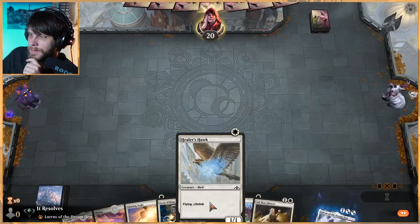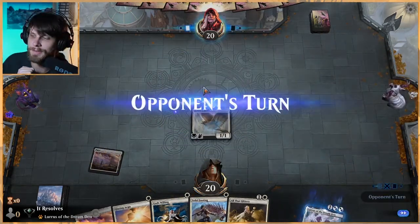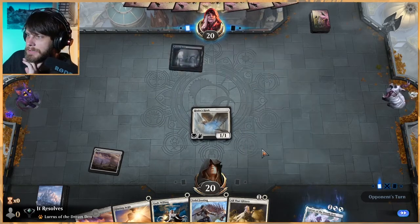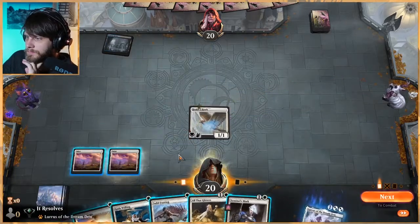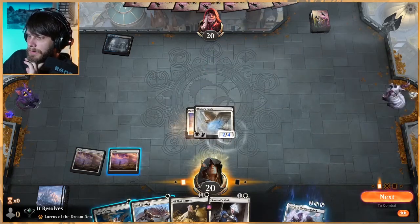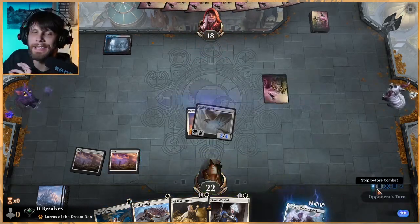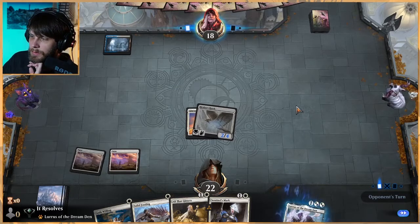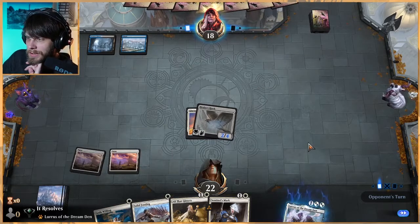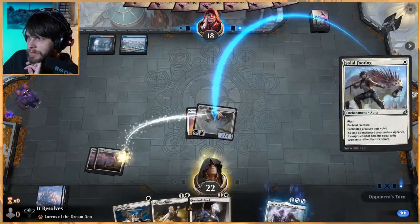This is a decent opener — it's a little bit dependent on the Healer's Hawk surviving, but assuming it does I think we're gonna be in okay shape. I like Healer's Hawk quite a lot here. We'll leave up God's Willing or Solid Footing as an in-case measure. I think the way to play this is to be very, very safe. After we use up this God's Willing though we are in a bit of a pinch, so let's try and make sure we don't lose out on some value.